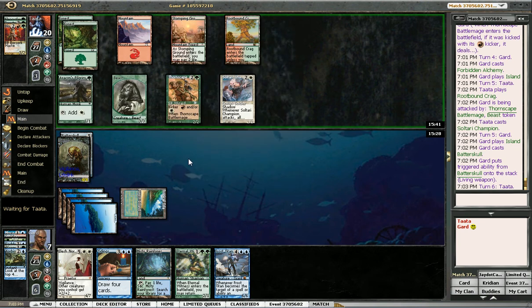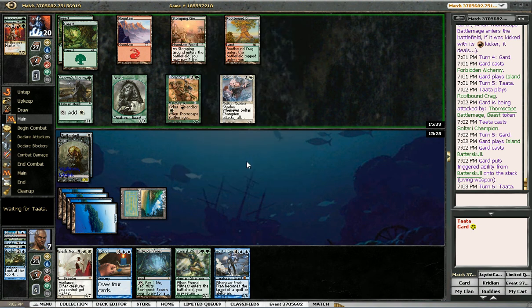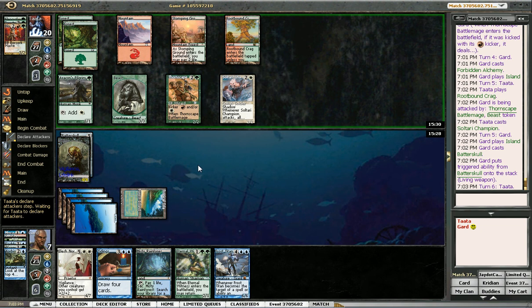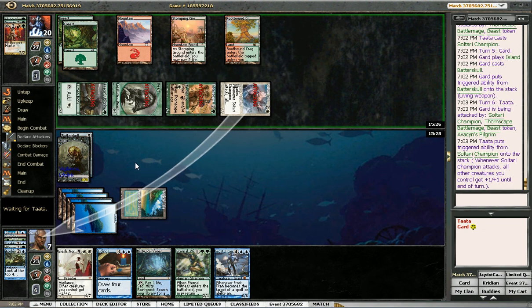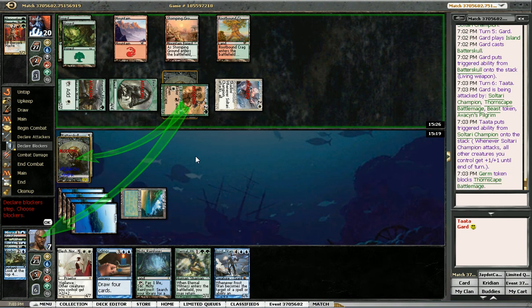Tap down his Shadow guy, because I can't Eternal Witness back Flash Freeze anymore. I have to deal with this 2/2 Shadow creature because that hits all other creatures — so he's only attacking with this, probably. Oh, he's attacking with everything. I don't think that's lethal — I didn't do the math. So if I block here: I take 1, 2, 3, 4 — I go to 3, because these two cancel each other. Yeah, that's acceptable to me.